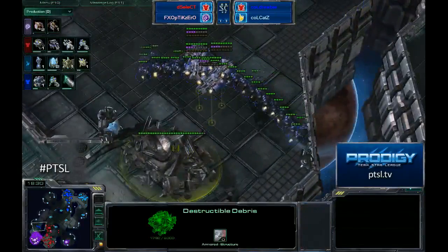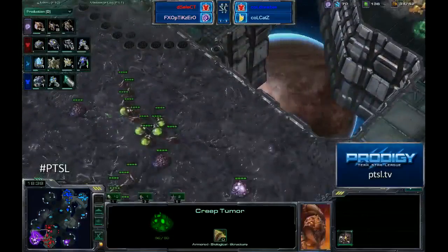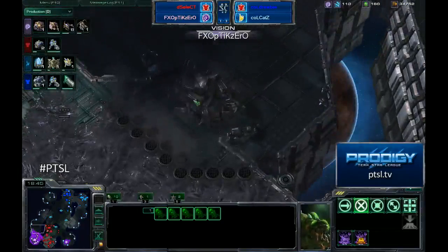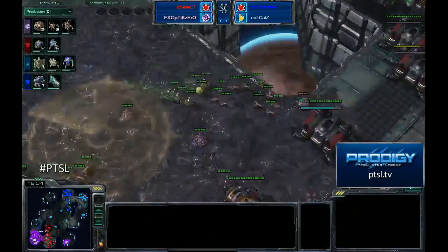Or he will attack the destructible debris — didn't figure he was going to do that. Figured he was going to take the quick approach. There's actually no vision there from Optic Zero; he can't see through that smoke. So that's a decent choice still. Druby is going to bust through those destructible debris and make his way up here in just a second.